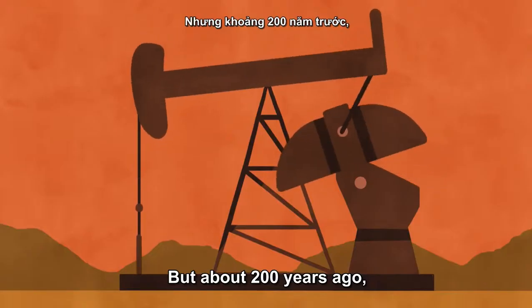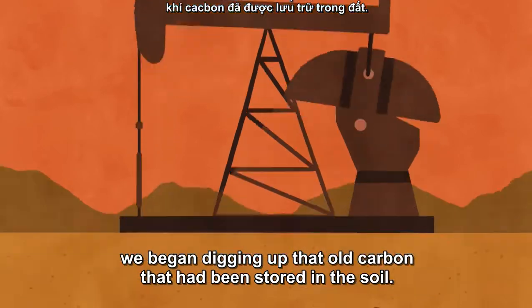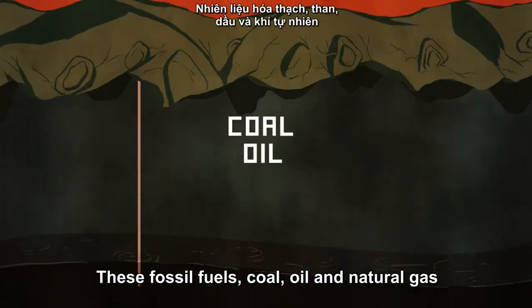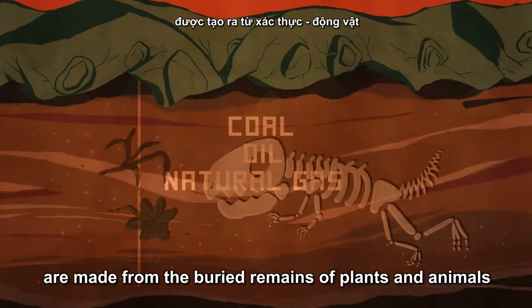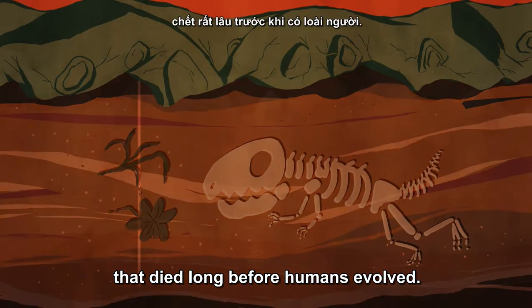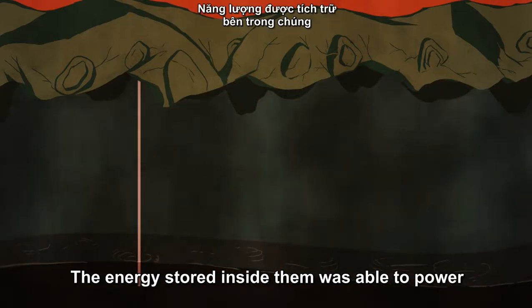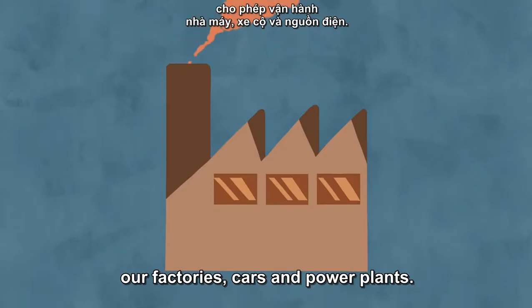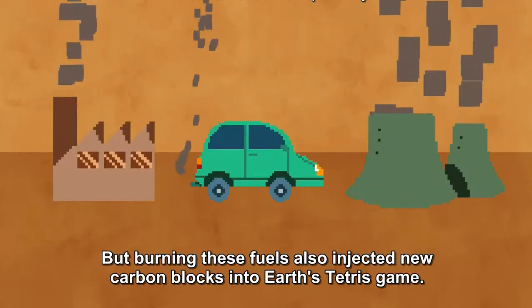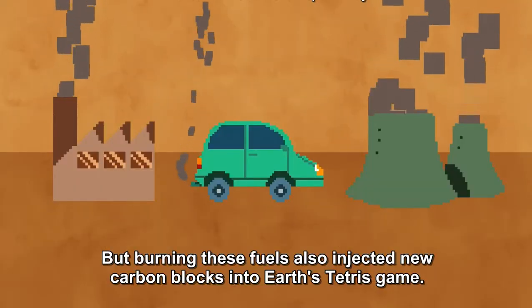But about 200 years ago, we began digging up that old carbon that had been stored in the soil. These fossil fuels — coal, oil, and natural gas — are made from the buried remains of plants and animals that died long before humans evolved. The energy stored inside them was able to power our factories, cars, and power plants. But burning these fuels also injected new carbon blocks into Earth's Tetris game.